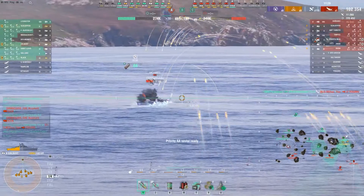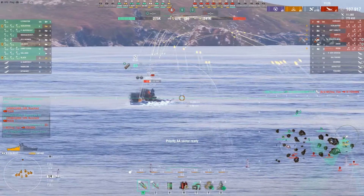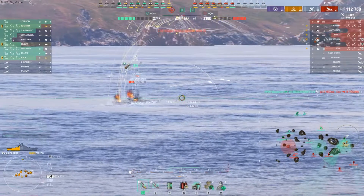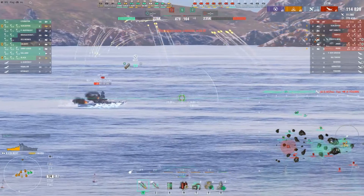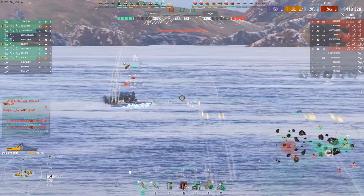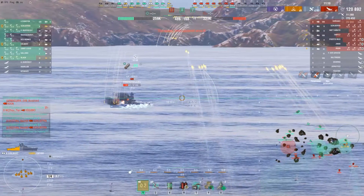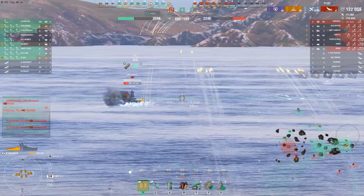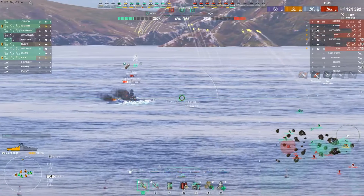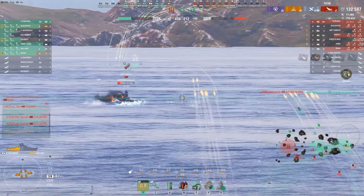The red team is still hell-bent on capturing A-point, and Yamato is still taking it in the shorts from Kobe. Once you get all those gun turrets revving up on a ship like that, it's all over but the crying. Kobe has all the leverage here — he can speed boost behind the island, stop firing before the smoke goes down to stay concealed, and still has the range to damage Yamato, plus all the ability to get DOT damage on him. And it pays off.